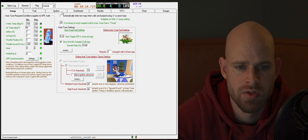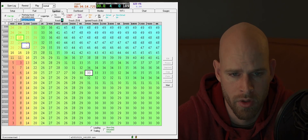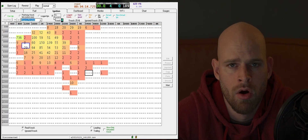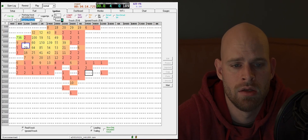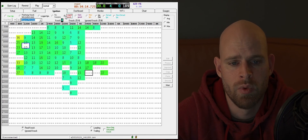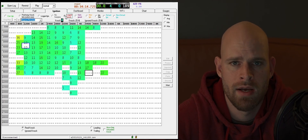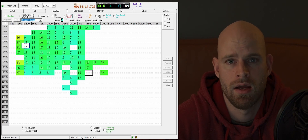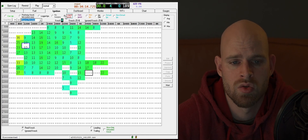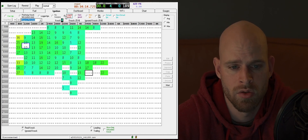Now let's look at how co-pilot goes about doing this. Similar to fueling, we collect samples — we log the ignition timing and we log all the knock that occurs. We need a way to tell if that knock is true knock or false and insignificant knock. Insignificant or false knock is going to be ignored, but we want to make sure it picks up on all of the real, true knock.